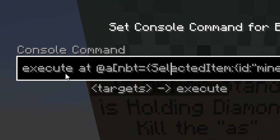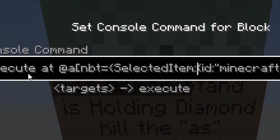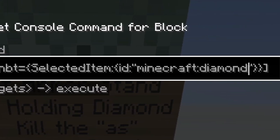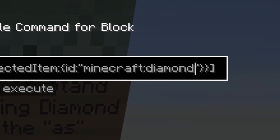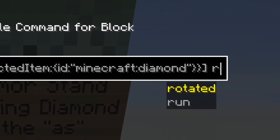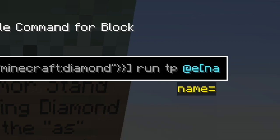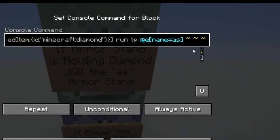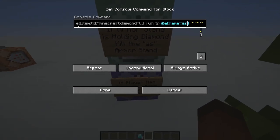This is the base of it all. We're executing at the entity that has the selected item of diamond - you could change this to any block, like a hopper or a rose, any block in the game, but I've chosen diamond. If that's detected, we run a command to teleport the entity named as armor stand directly to that player. Because we've targeted the player at the beginning, when we use the tildes at the end of the command, the armor stand is teleported directly to the player.